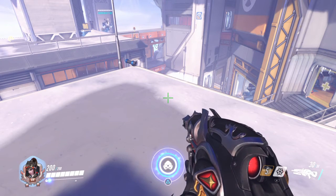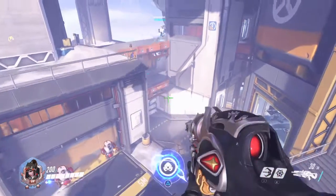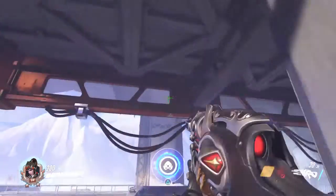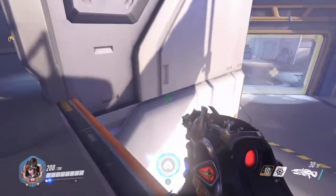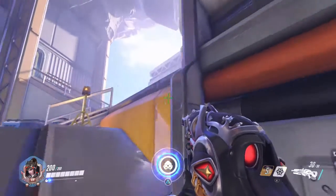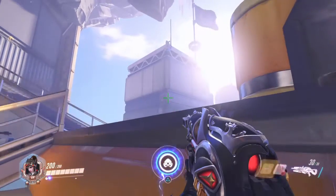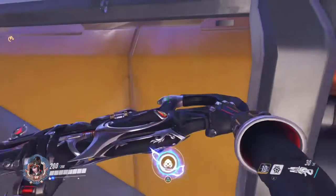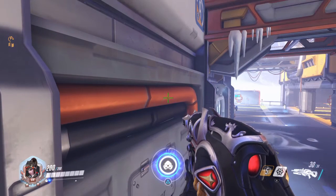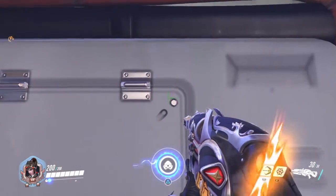Except Hanzo has his passive all the time, while Widow has her grapple every 12 seconds. Let's show you the bug real quick — it's just going from up to a wall, and this happens to me a lot. It's where you're trying to grapple to a quick ledge to secure yourself a nice little safety spot, but what it does is it just grapples to the wall for a split second, goes off, and starts the cooldown.